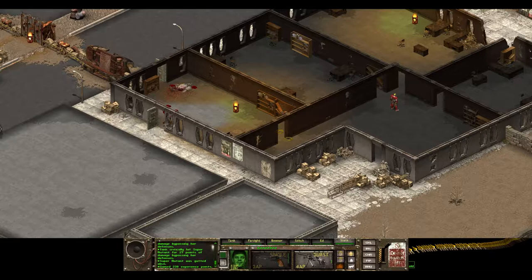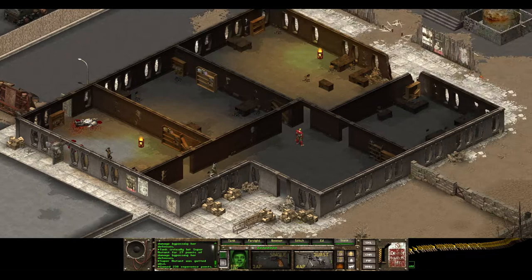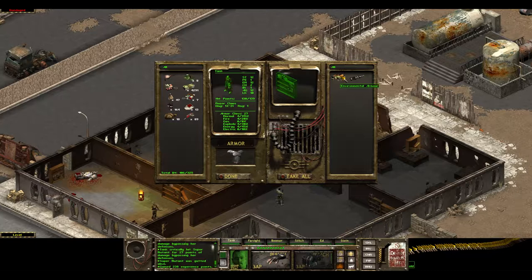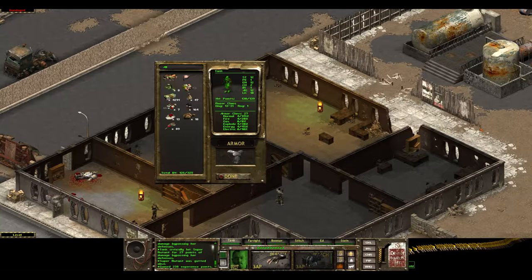Certainly doing pretty dang good though. What do we got here? Environmental armor. We're definitely going to check this out. I doubt it's better than what I'm wearing, but — 120. My normal went up. So 40, 70, 40, 55, 10. Pretty much across the board everything's going up, except my armor class is dropping — so I become easier to hit.